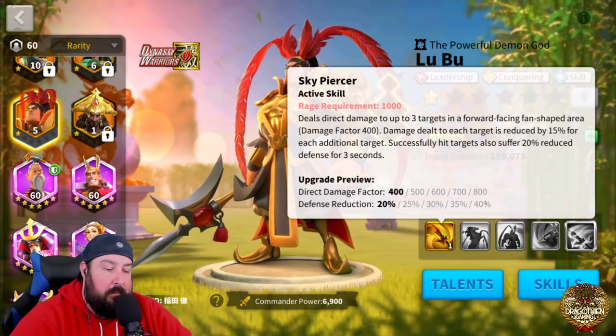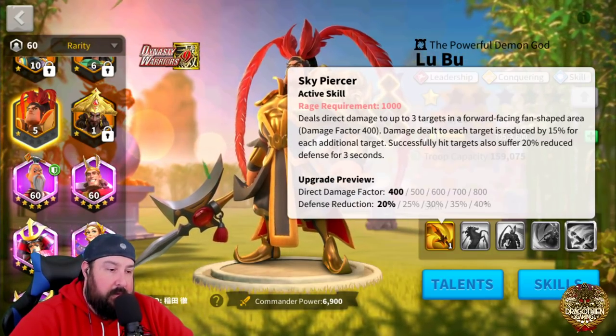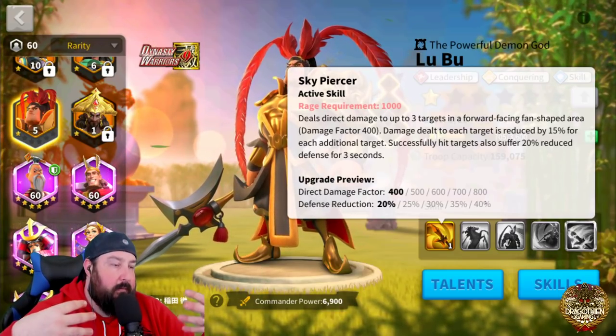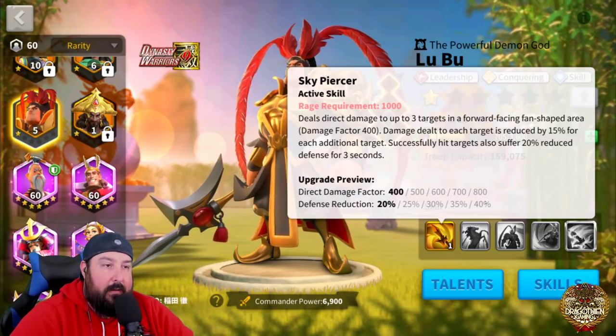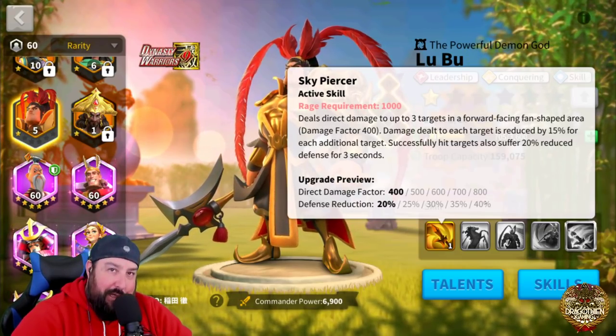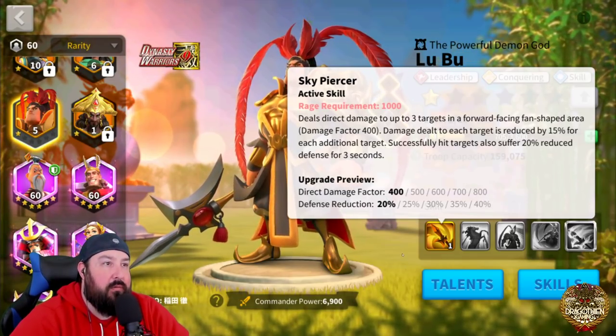The only reason I would get him is because of the defense reduction. You can use this as part of a swarm during Ark of Osiris, or as part of a swarm when you are trying to drop an opponent in a murder ball, in a flag, counterattack, or counter-rally for KBK — things like that. But that's it. There's no reason to use him beyond that.